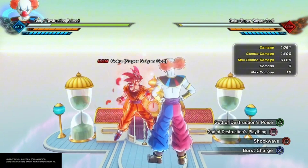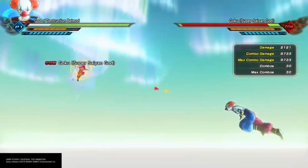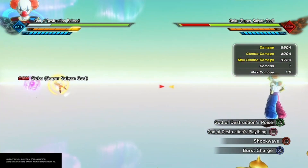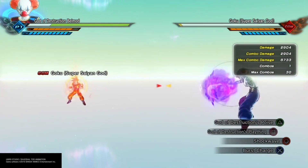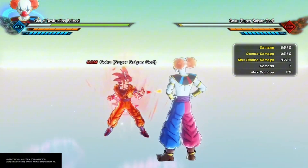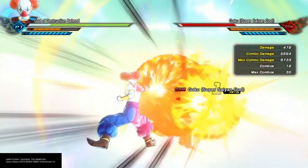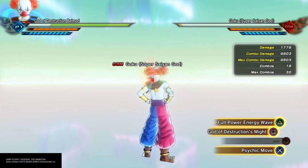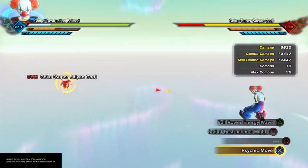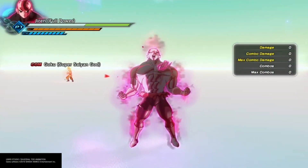Heading into his supers, he's got God of Destruction's Poise — you can hold it down, kind of like Meteor Crash, and your ki drains as you hold it. God of Destruction's Plaything you can just press quickly and it'll shoot out, or you can hold it to charge up and fire three of them. Shockwave is just unblockable. He's got Burst Charge, Full Power Energy Wave, and his new move God of Destruction's Might — looks like it's an AOE with a ball. And Psychic Move is a freeze evasive.